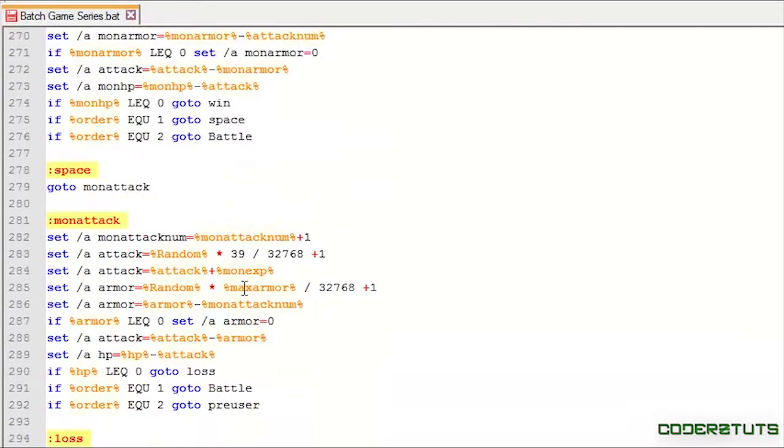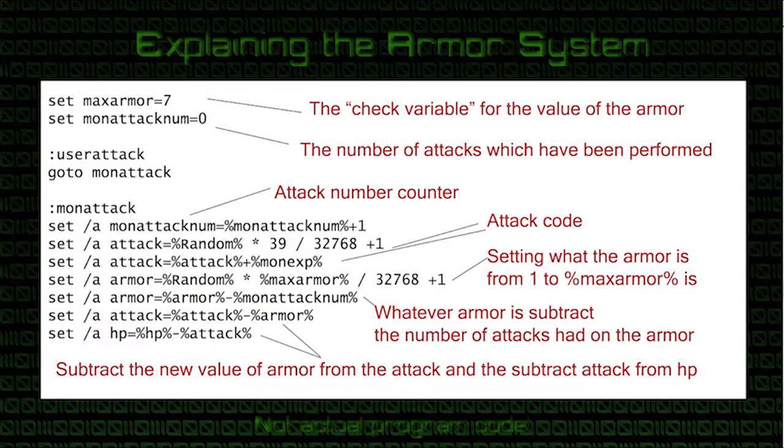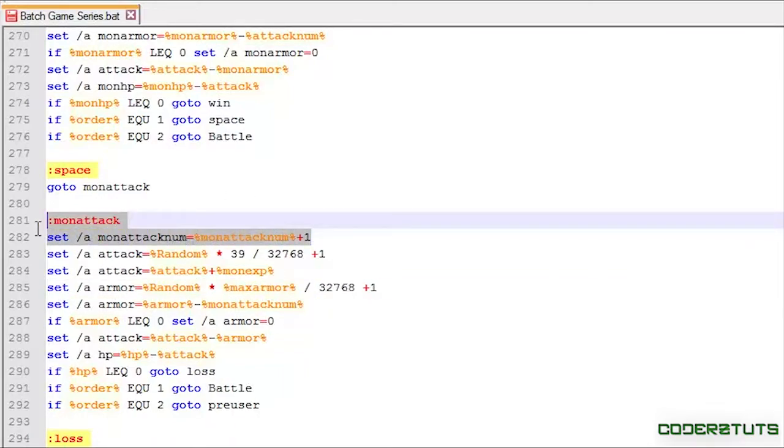Let me explain how the armor system works. We have this line where armor equals a random range from one to max_armor. Let's say max_armor is seven and the computer chooses five — so armor equals five. Now let's say this is the very first hit, so attack_num is one.